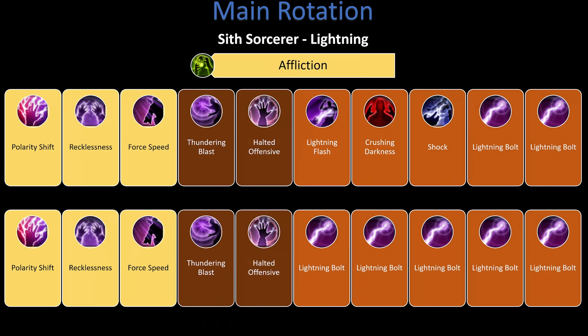On the Sith Sorcerer side, the same structure applies. Affliction is the DoT we apply to each new enemy. Then we instantly activate Polarity Shift, Recklessness, and Force Speed before starting. The sequence is: Thundering Blast, Halter Defense, then five abilities — Lightning Flash, Crushing Darkness, Shock, Lightning Bolt, Lightning Bolt. Then repeat: Thundering Blast, Halter Defense, then Lightning Bolt five times.